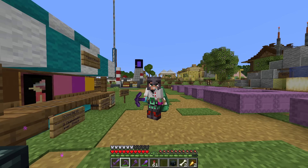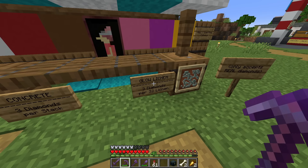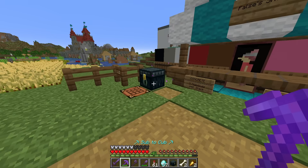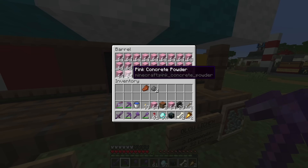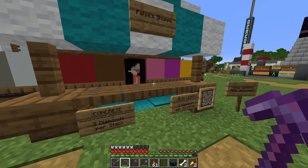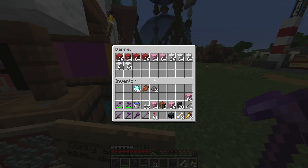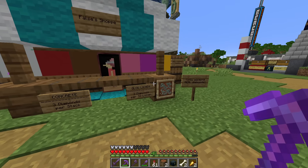The bad news is we ran out of concrete. The good news is Fulsa's shop is here to save the day - concrete selling for three diamonds per stack, also glow lichen at three diamonds per 32. We got our diamond box out and we should have enough diamonds given our recent mining excursions. We need some more pink dye, let's grab three stacks of each. Let's also buy up this white concrete powder and all these. Concrete purchased - that should allow us to finish up that build.